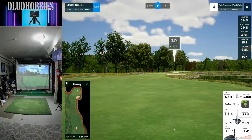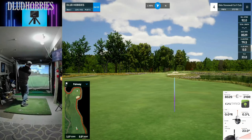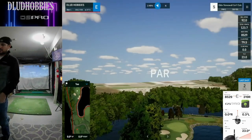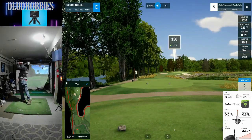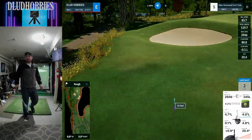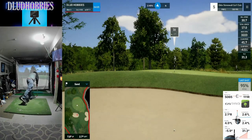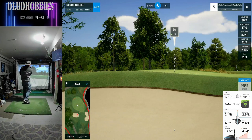Pretty good drive there, and 130 to a nasty little green on the peninsula. Tried to flight it down and shoot it at the hole — ends up pretty good, right where we wanted it. Next hole has trees all along the left and water all along the right, so naturally I chunk it about halfway. Not making solid contact here early at Old Stonewall, but somehow managing to still be even.